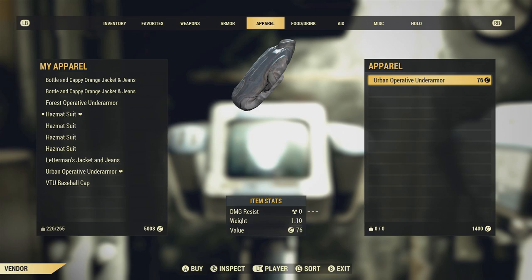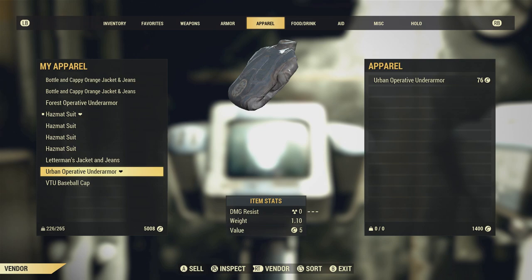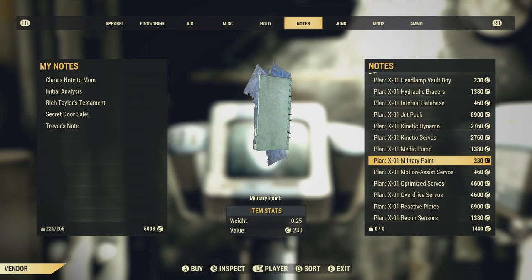What you're going to want to purchase is either an Urban Operative Under Armour or a Forest Operative Under Armour — it will make more sense later. You're actually going to get a free plan that is a dedicated spawn that you can turn to shielded. You cannot make the Operative Under Armour yourself; you can only purchase it here from Modus.